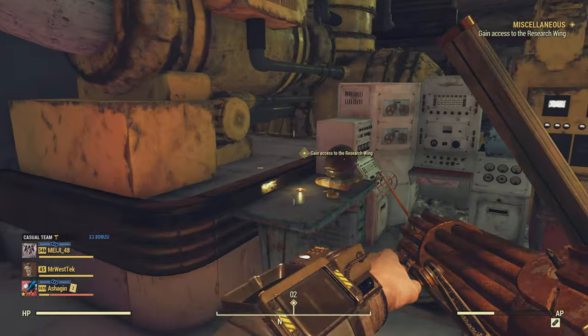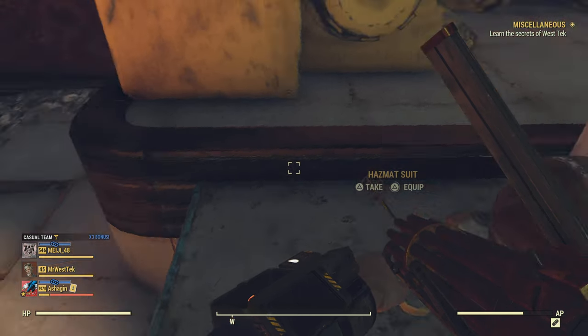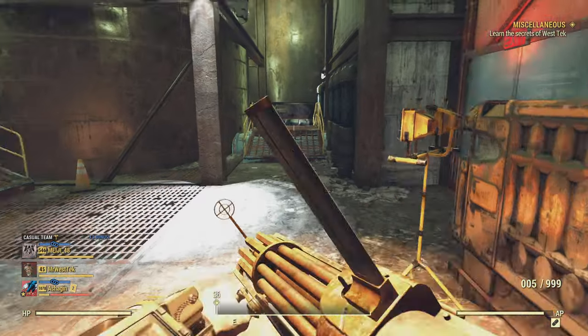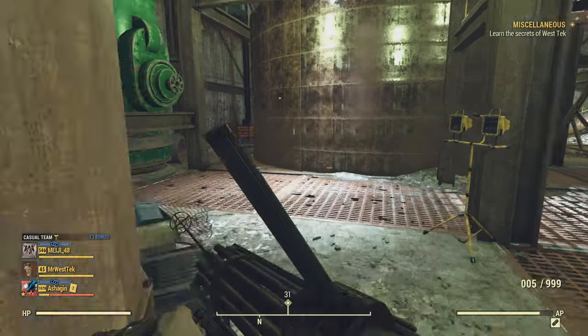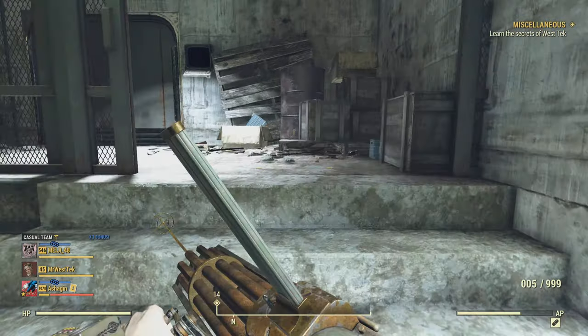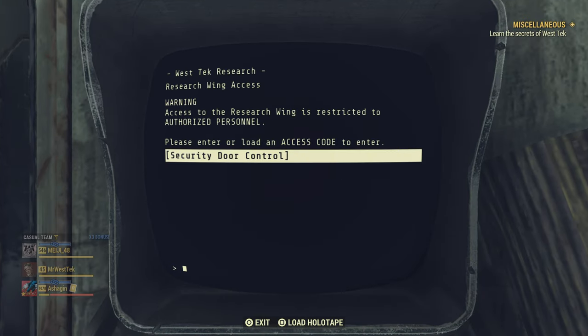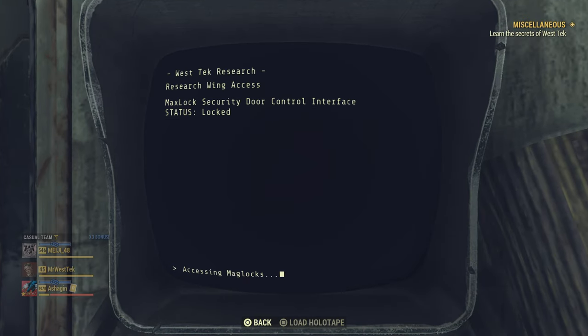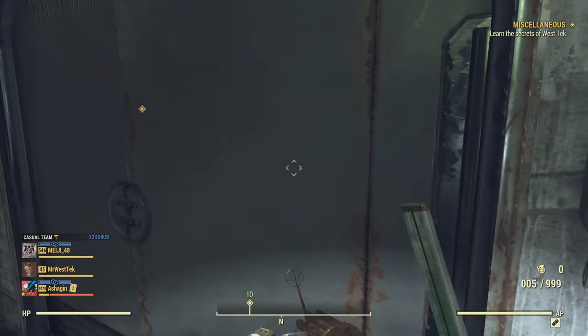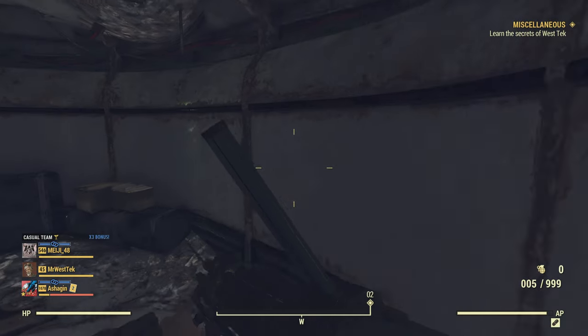This door will not be unlocked unless you go up to that terminal first and interact with it — there will be a prompt for it. Then you come over here and grab the holotape, which is the password to get into the restricted area of WestTek. There are two ways to get into this area: one near the door when you first come in, and this one right beside where you get the password.